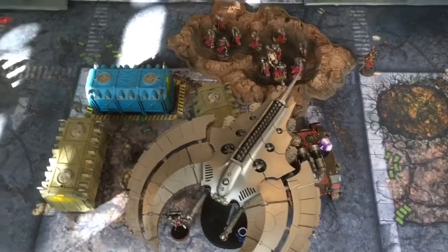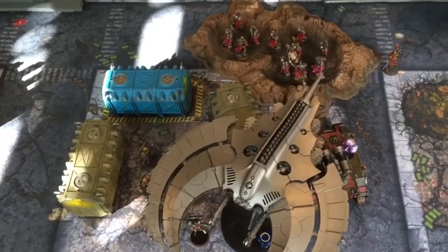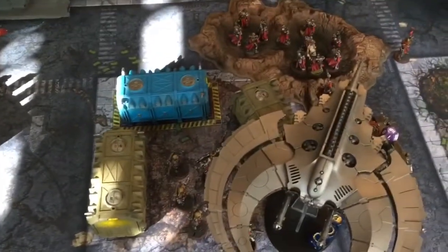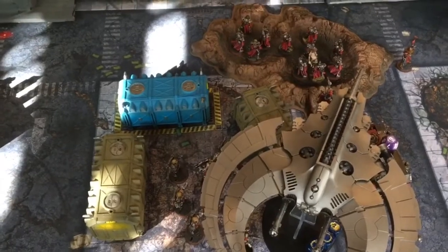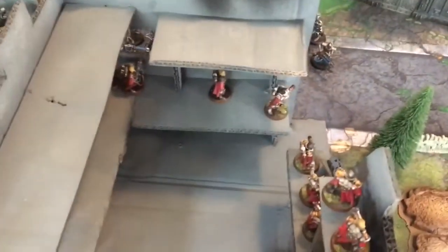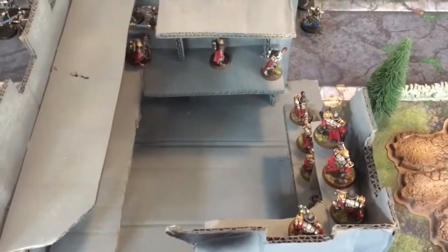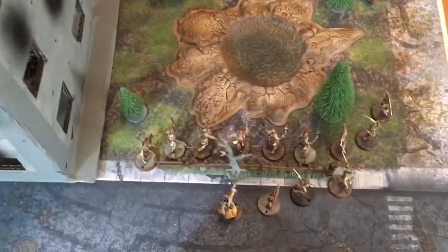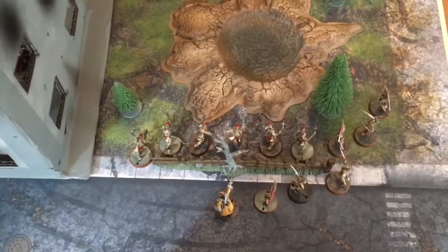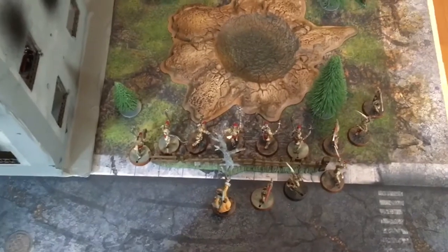Imperial Turn 1: before the movement phase, two Acts of Faith were triggered. The heavy bolters managed to shoot up into the flyer but did no wounds, while the Seraphim used their Act of Faith to do the same, scoring one wound. The Seraphim moved closer, the Inquisitor came back for some psychic work, the squad saved with command points moved forward to use their flamers, and the squad on the right moved up to rapid-fire range. The Death Cult Assassins and Arco-flagellants advanced from the building.